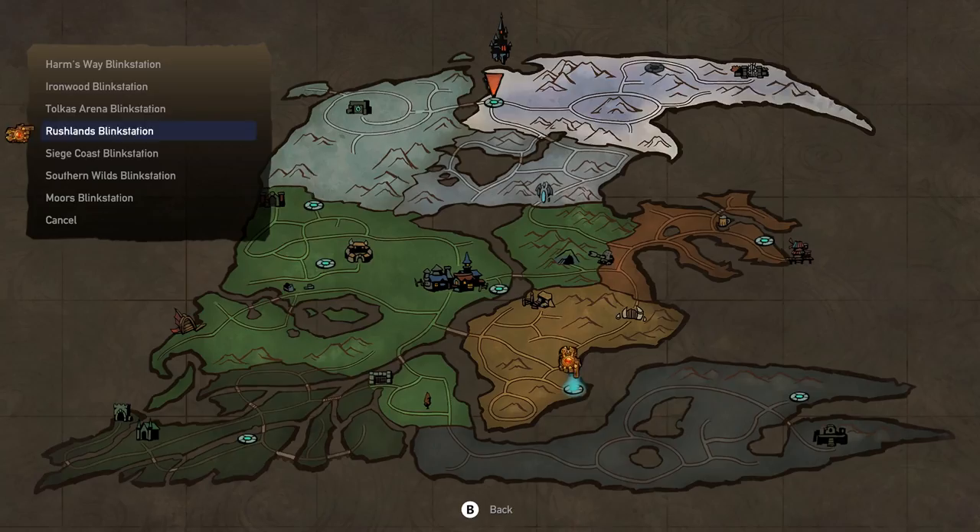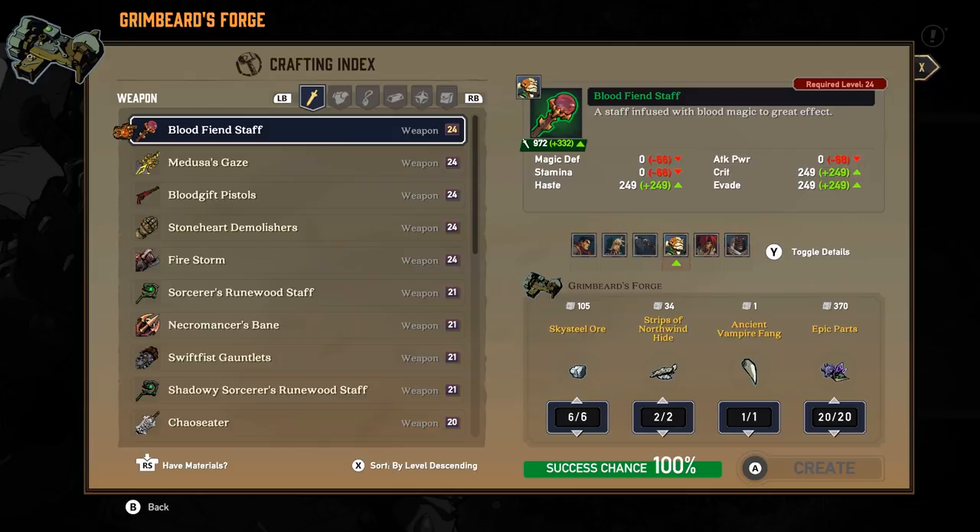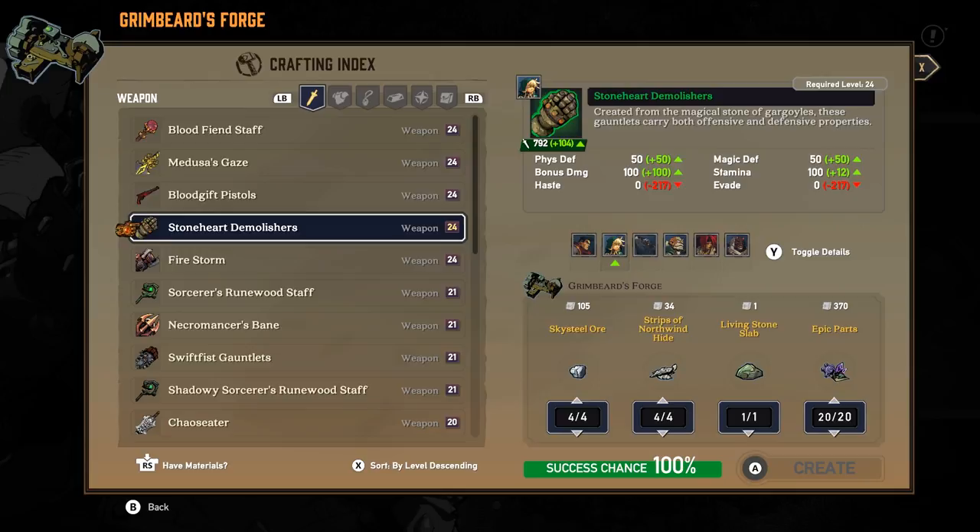Whatever. I'm still here. So we can make... Firestorm? We can't make Firestorm. We do have one living stone slab — that's good. I'd make Medusa's Gaze, but it's not going to help me that much. We're limited on the types of armor that we can make.